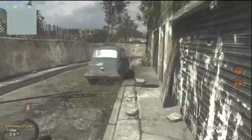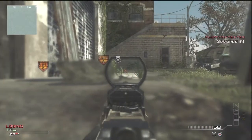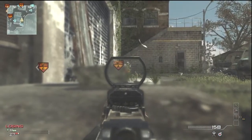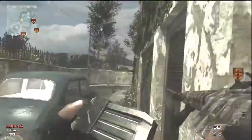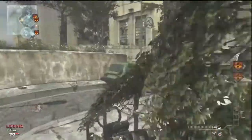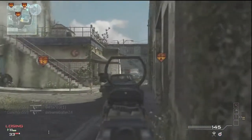Let's get into the class setup. The class setup that I prefer to use is a silenced assault rifle with some kind of sight on it, because you're gonna be picking people off at long ranges to protect your objectives, but you don't want them to know exactly where you are.